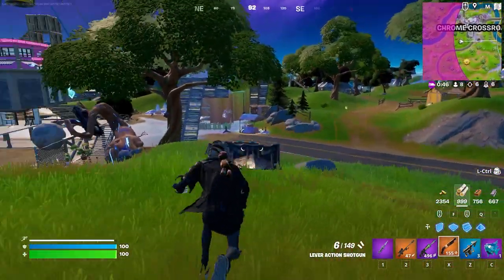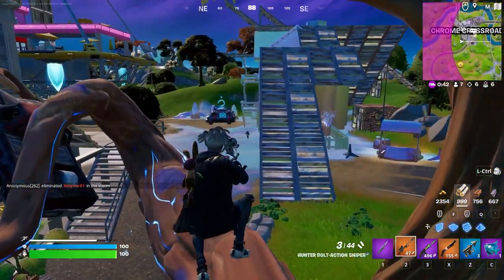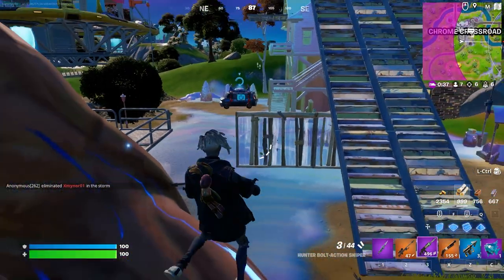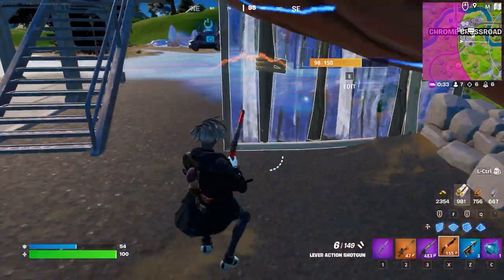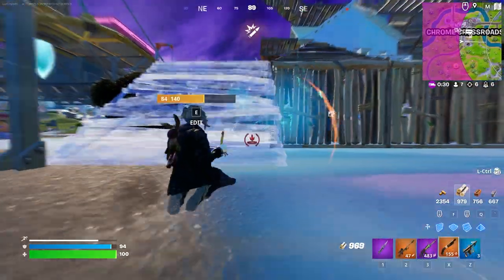Now that being said, you are going to need to take some damage, because you can't manually get rid of shield. You can't just jump off of a ramp to get rid of shield, so you are going to need to get into fights with players like this guy right over here. As you guys can see, once he goes ahead and damages me, then I can eat yet another slurpfish and get back even more shield.